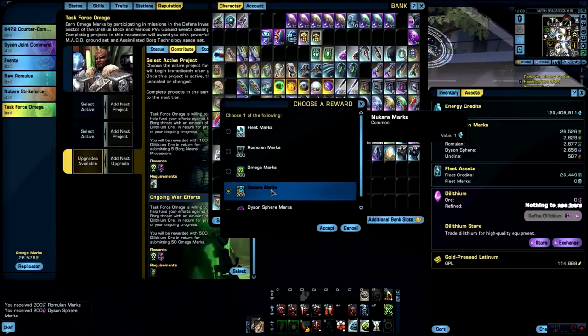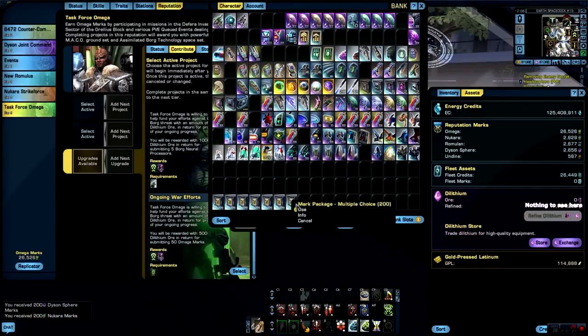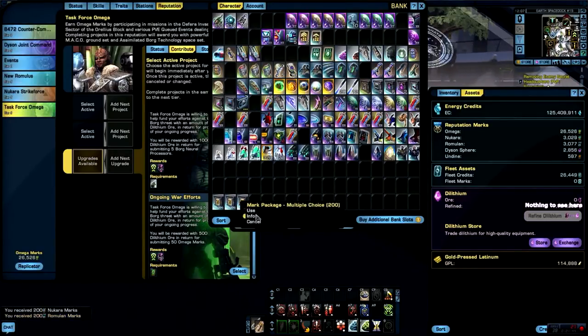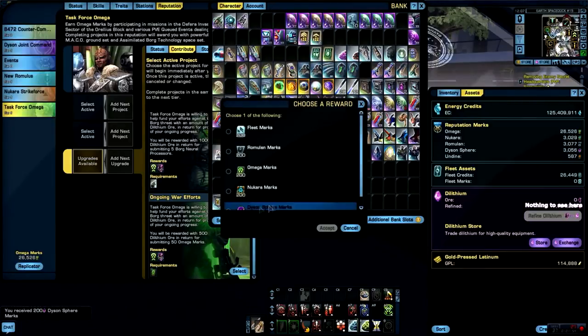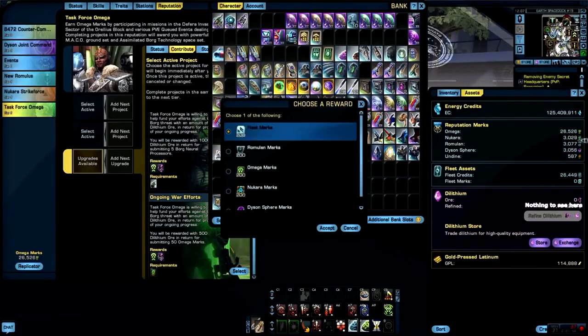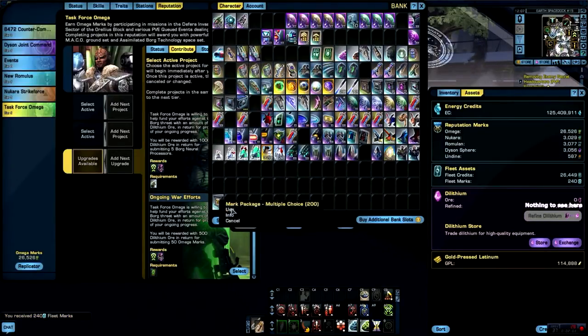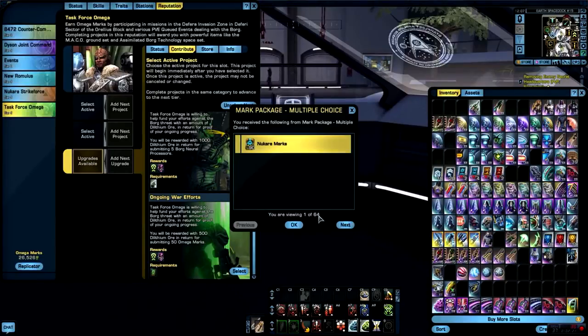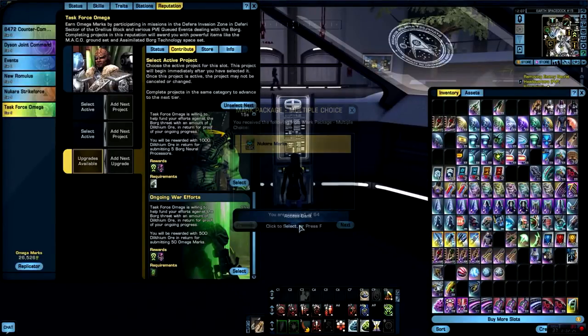See how tedious this is. New Romulus, Romulan, Dyson Sphere — and then I have two left. I don't have any more fleet marks so I'm going to use fleet marks — I already have enough of those. Now all of the boxes I had are used, I don't have anything anymore here or in my bank anymore. I used 64 boxes total.